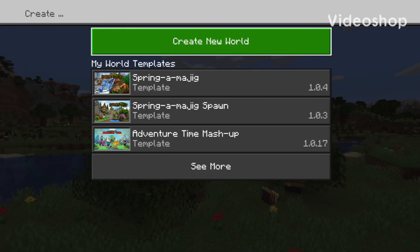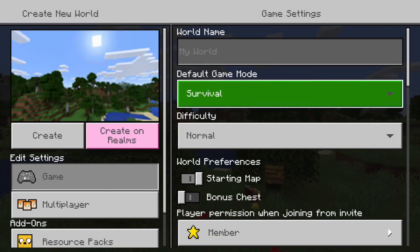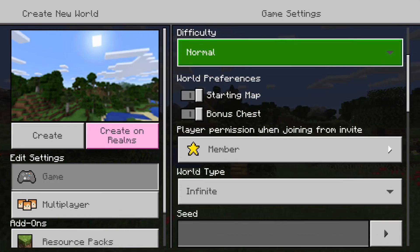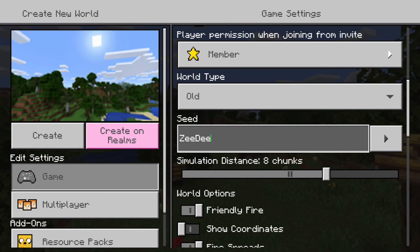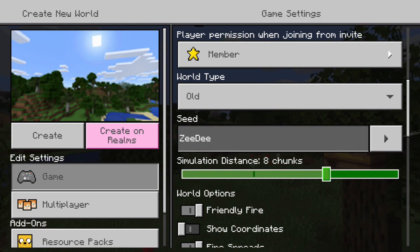Hey, what's up everybody, it's your boy BegSeedy coming back at you with another Minecraft seed. This one is gonna be an old world again. The seed is 'ZD' — that's capital Z, lowercase E, capital D, lowercase E — like the last two letters of my name.